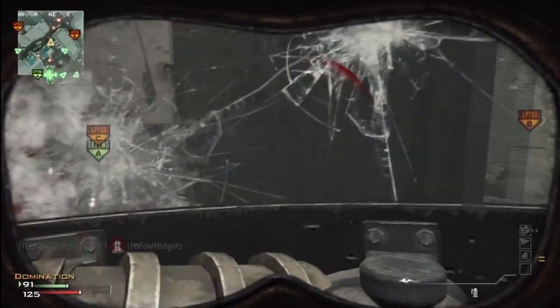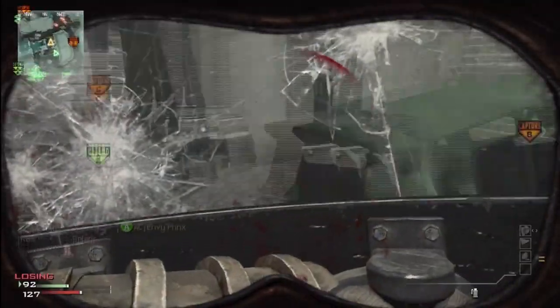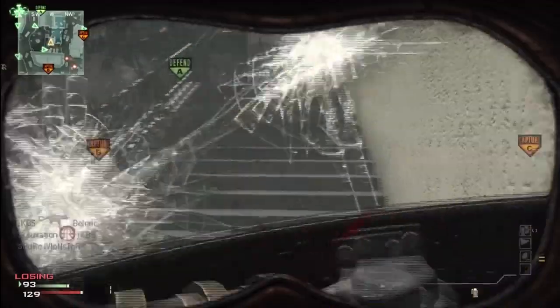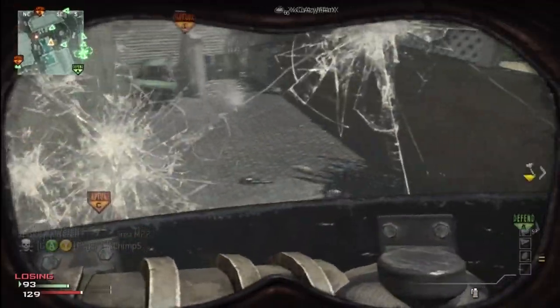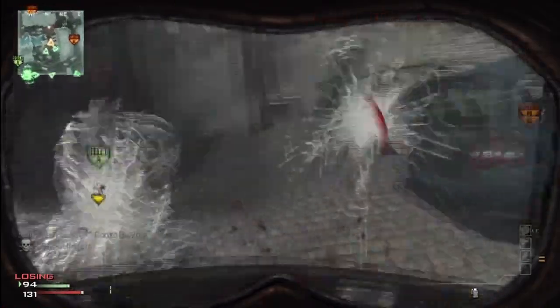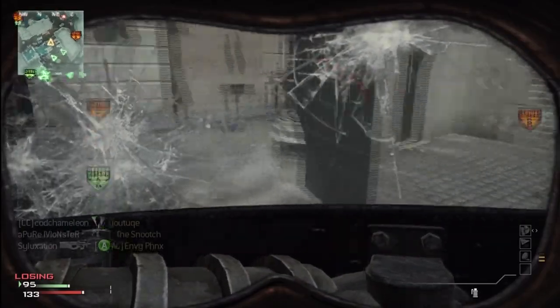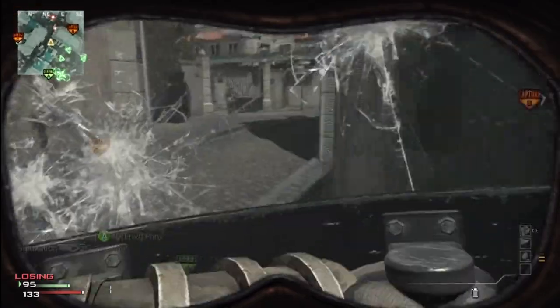I guess that comes with the power, so it balances out. Honestly the juggernaut is just a lot of fun to use, and there are actually two separate ways to get it. You can get it through the assault killstreak or the support killstreak. With the assault killstreak you have to go on an 18 killstreak, and instead of coming with a riot shield you get a big LMG — and this thing is crazy powerful, so you can just go on an insane killstreak.